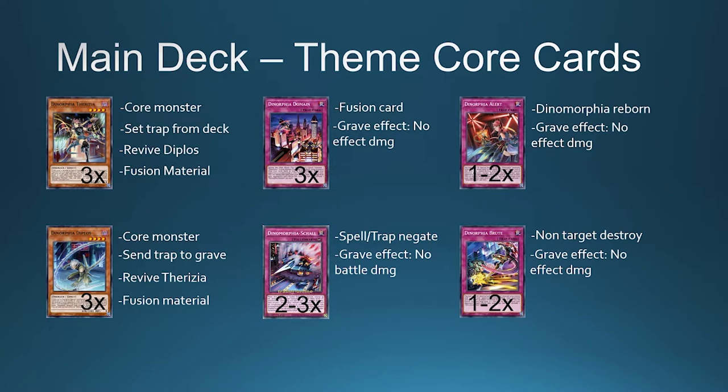Dinomorphia Sonic is the spell in the trap engine, but you have to control a Dinomorphia monster on your field. In the graveyard it has the effect to take no battle damage. The core thing in this deck is to have low life points, because all of your trap card costs pay half of your life points — so you always have to prepare for effect damage or battle damage.